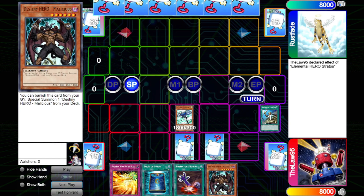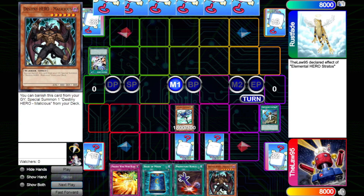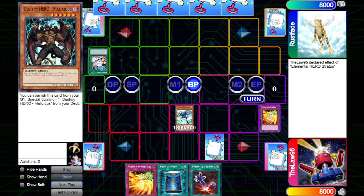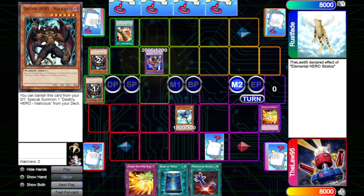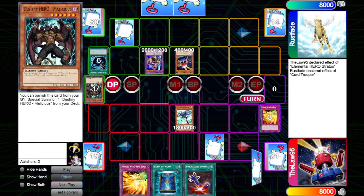He draws, fires off Destiny Draw discarding Malicious to draw two, then special summons Cyber Dragon. He goes to battle and walks over our Stratos for 300 damage, but we flip the Phoenix Wing, discarding Malicious to stack that Cyber Dragon back on top. He goes to Main Phase 2, banishes Malicious to special summon a Malicious from deck, then metamorphoses his Malicious into Ryu Senshi. We don't really have an out for that right now. He sets one, Normal Summons Card Trooper, mills three, and passes.